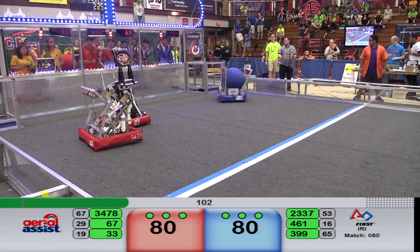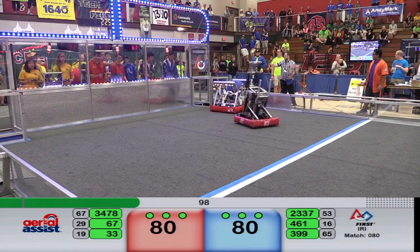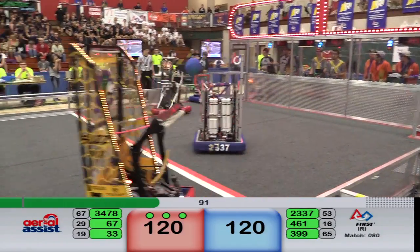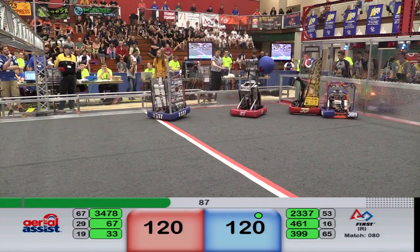They're going to try and score that. Blue's got a triple assist on — Red does as well. Engineereds playing hard defense on the Killer Bees. We get a score for Blue — that's 40 points — and for Red. It's tied up right now, 120 all. This is going to be a good match.